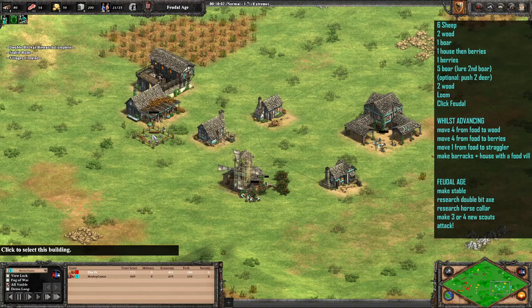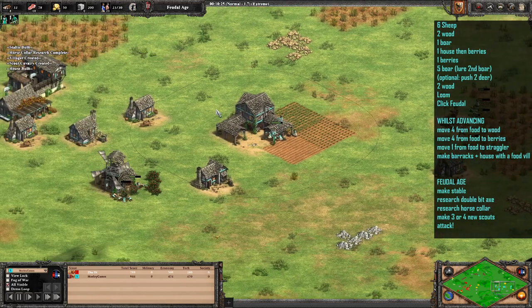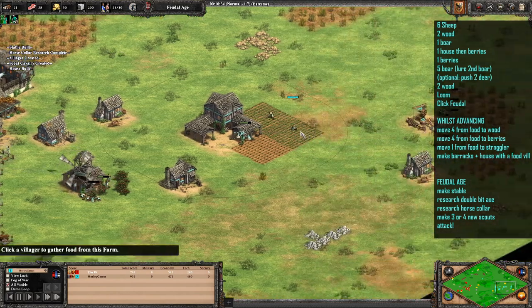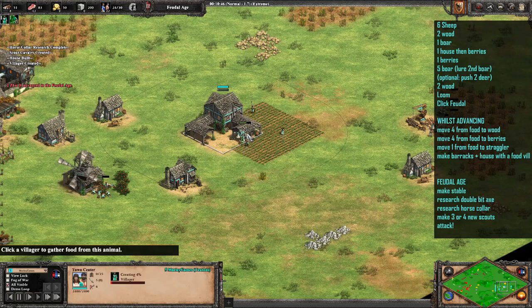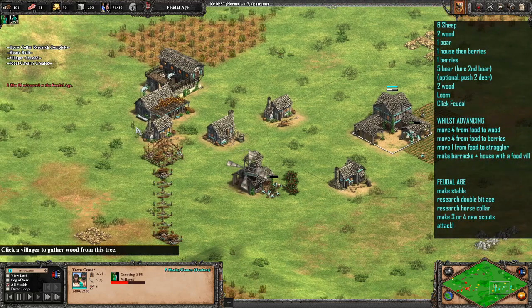This villager here you can pretty much just use to keep making houses and walling up your base. Potentially once your economy is going a bit later on, you can take another villager off and wall the rest of your base up just to make sure you're nicely secured. Then it's just a case of keep adding farms — we're still collecting from that sheep so any new villagers can go on there, then just keep adding farms as and when you've got the resources. You can probably make another two or three at this point.